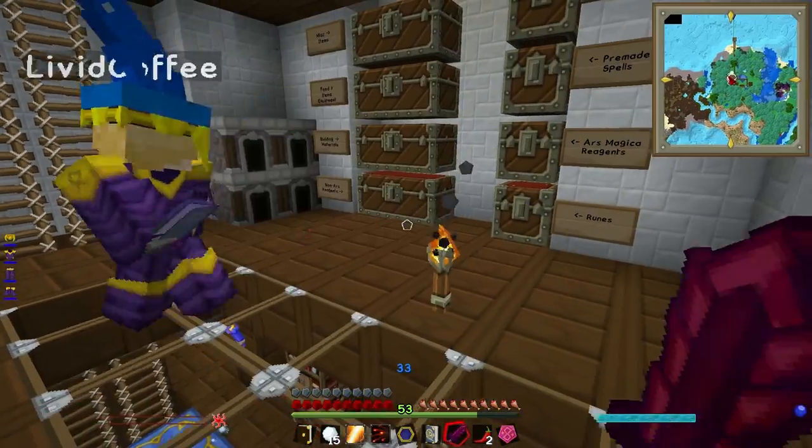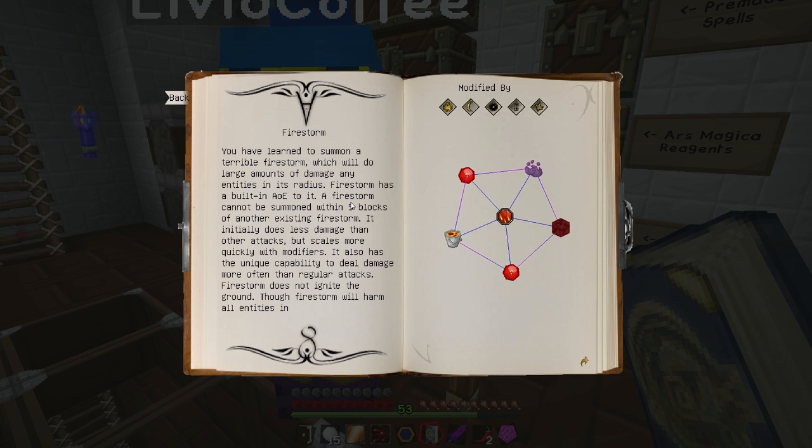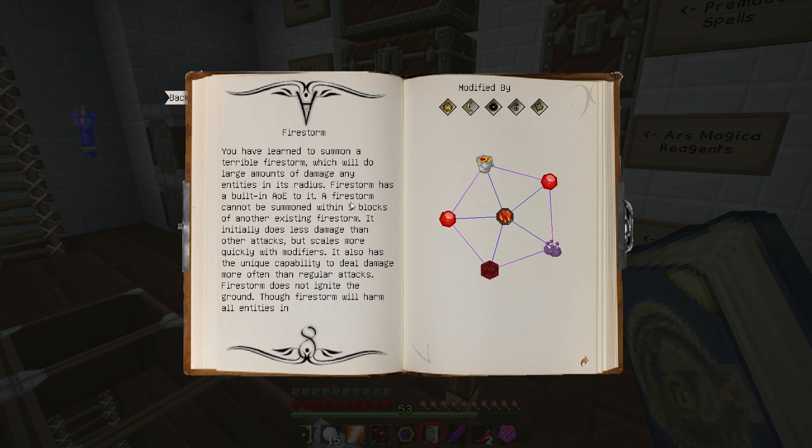I was going to read what Firestorm does. You have learned to summon a terrible Firestorm which will do large amounts of damage to any entities in its radius. Firestorm has a built-in AoE to it. A Firestorm cannot be summoned within five blocks of another existing Firestorm, so you can't stack Firestorms.